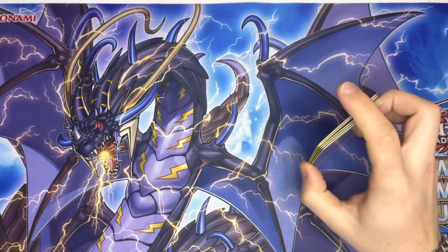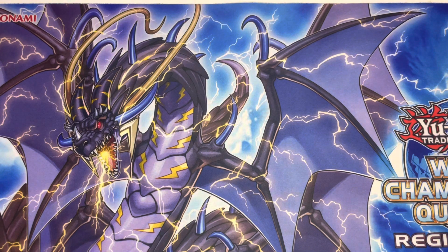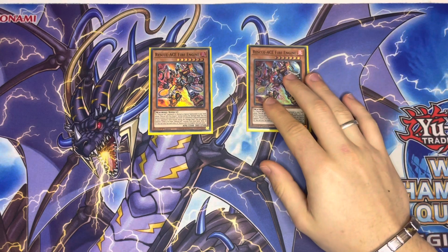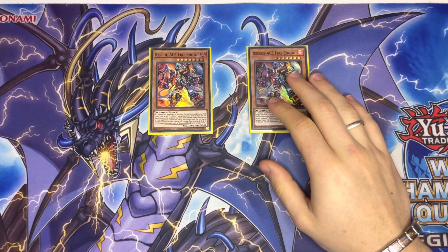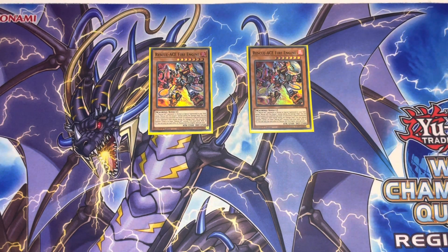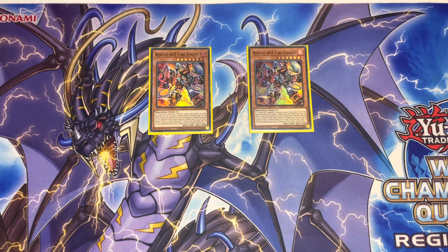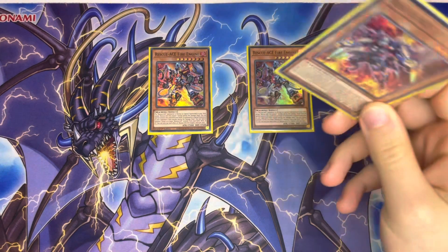We have double Rescue Ace Fire Engine — he's sort of the second boss monster of the deck. He summons himself whenever a Rescue Ace is normal or special summoned to the field, which you can do very easily. When your opponent special summons a monster to their field, you get to special summon a Rescue Ace that is level four or lower from your deck. That's really nice — it keeps the advantage in your favor. This deck has a really easy time generating advantage; it just struggles to utilize that advantage because the cards you'll be getting won't always be that impactful.